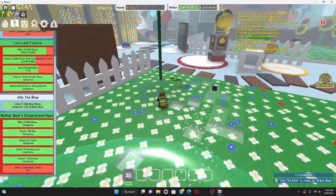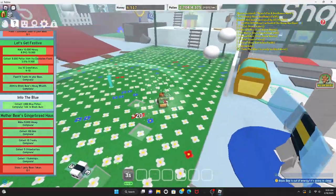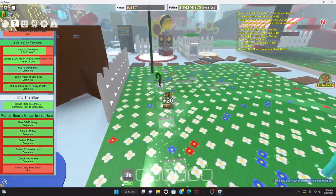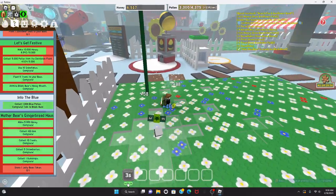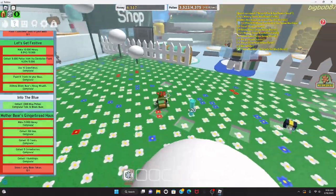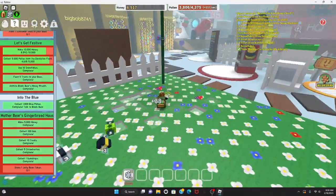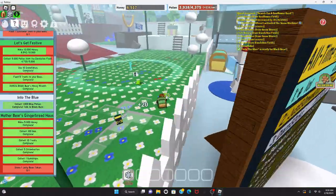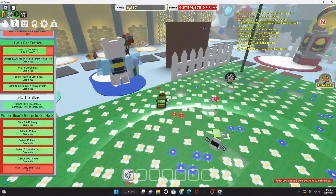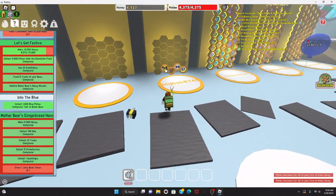Into the blues — ready for Black Bear. I'll go turn that in after I complete some of the Bee Bear quest. That's enough with the snowflakes. Now I just need to collect pollen in the dandelion field, then make honey at my hive, and then I'll be done.